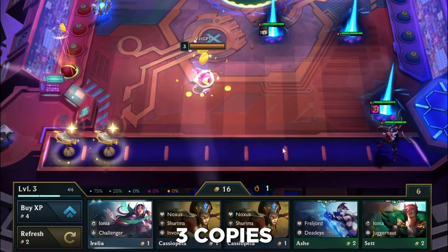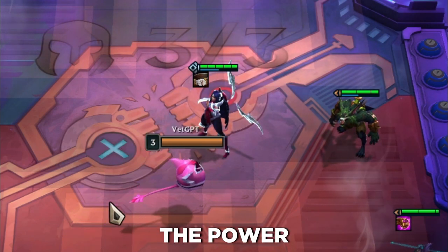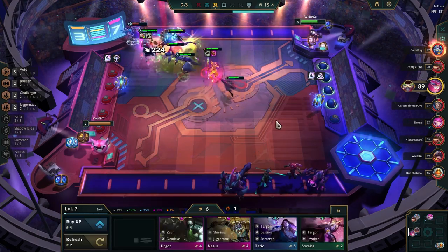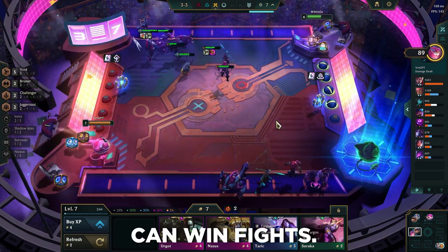Once you have 3 copies of the same unit, they star up. In general, gaining one star multiplies the power of a unit by 1.8 times. Most of the time you want to play with 2-star units. If your board is mostly made of 2-star units, chances are you have a decent board that can win fights.